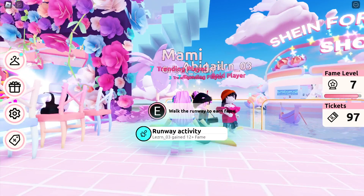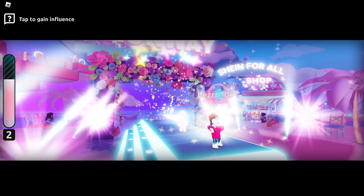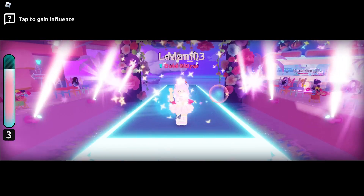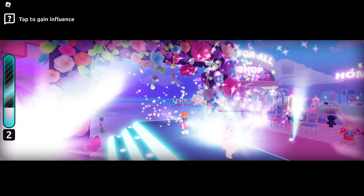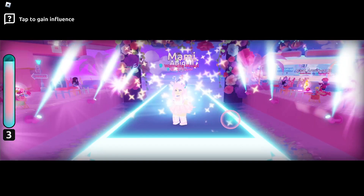Get to this star platform, interact, and it will teleport you to the runway on stage. Tap the screen using your hand or mouse to gain influence — this will ultimately decide how many fame points you receive after each walk. My best so far was 33 fame points, which was equivalent to seven complete taps in the fame bar at the runway.